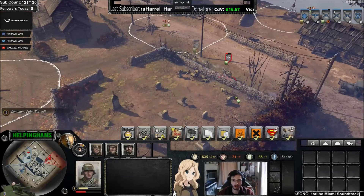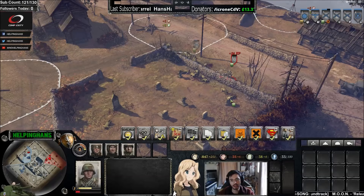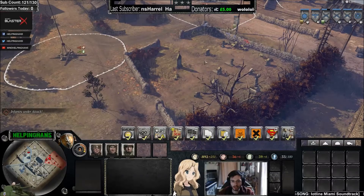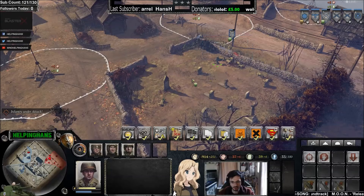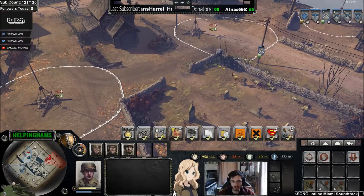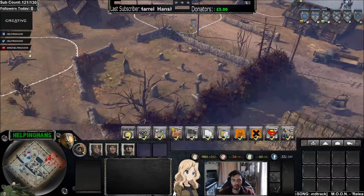Now I'm directly on top of him and should definitely win this engagement because riflemen win up close. I managed to keep cover between me and my opponent—jumping from green cover to the wall, to gravestones. Each time you jump from cover to cover you're out in the open where grenadiers can take a shot. So always try to keep cover between you and your opponent, and use the best available cover whenever taking an engagement.